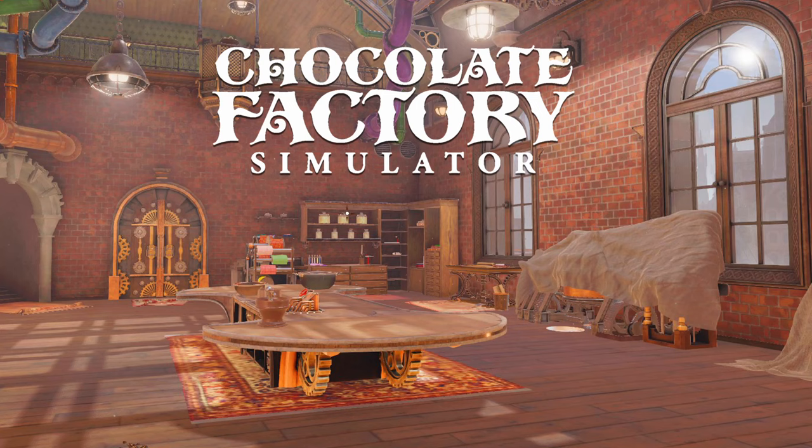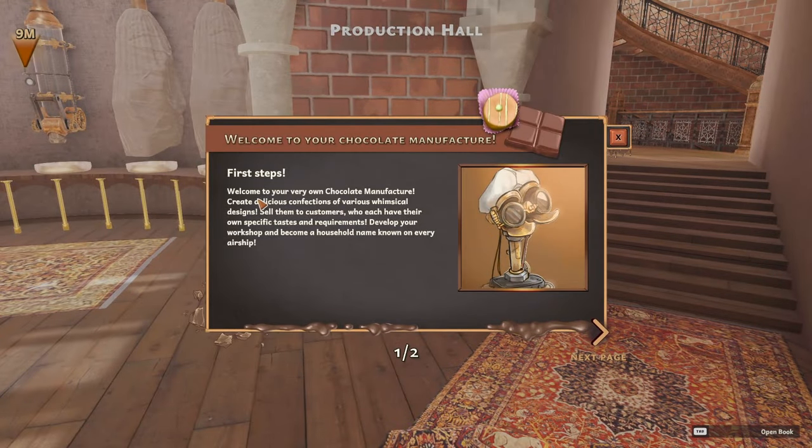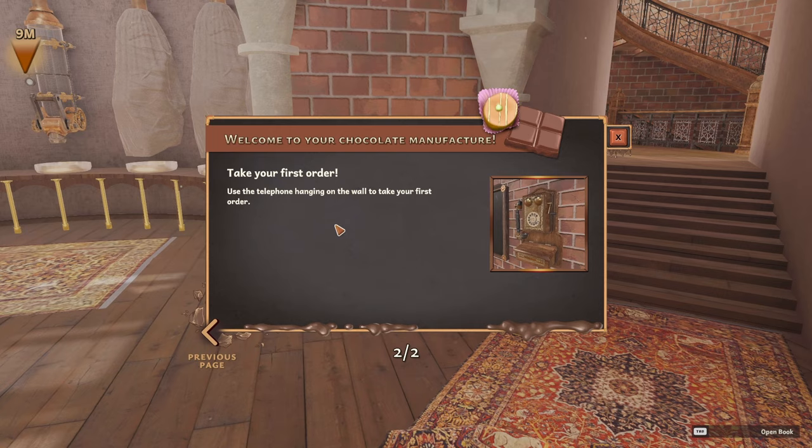We'll start a new game. I haven't had a look at this at all yet. First steps: Welcome to your very own chocolate manufacturer. Create delicious confections with various whimsical designs, sell them to customers — each have their own specific tastes and requirements. Develop your workshop and become a household name known to every airship. Take your first order — use the telephone hanging on the wall to take your first order.